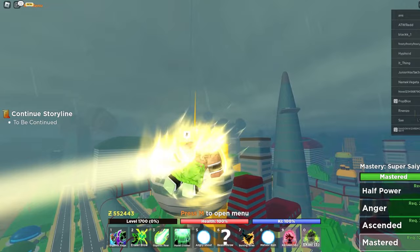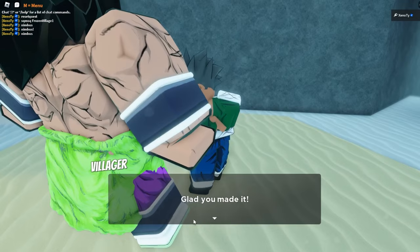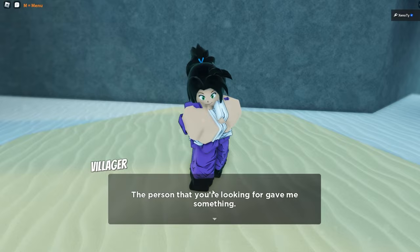We're at level 1700 and must get Legendary Super Saiyan through the storyline. We had to meet up with this villager. The villager says: 'Glad you made it. The person you're looking for gave me something — I hid it in the bushes over there, I'll go grab it.' We meet up with the villager again and they grab it for us.